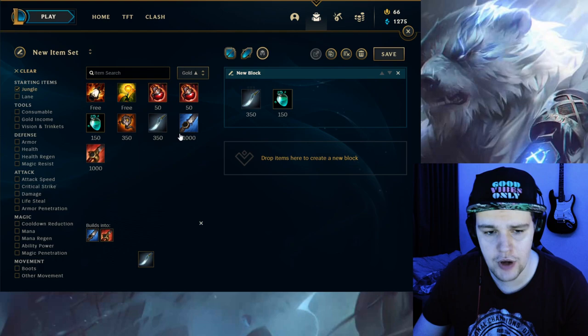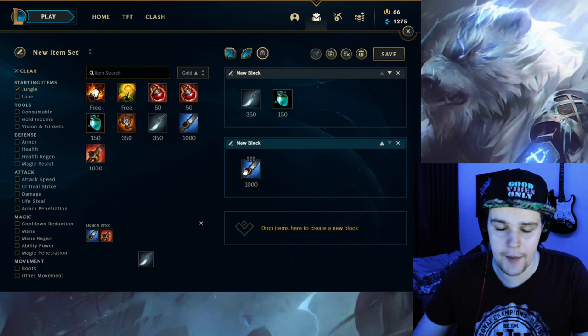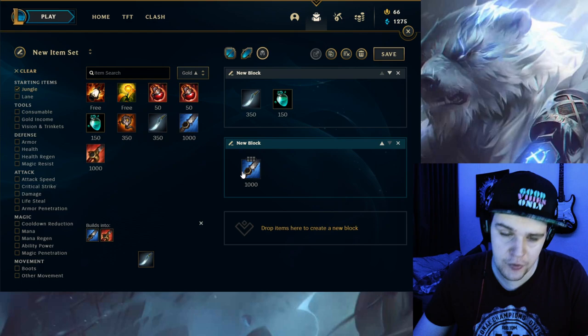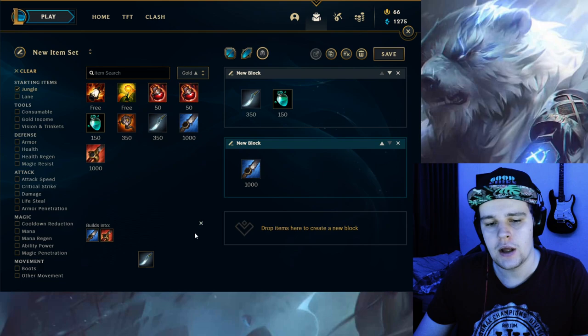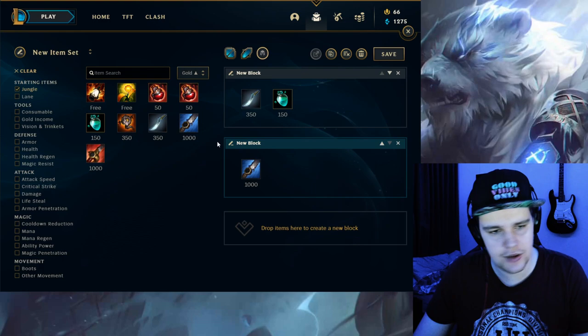To upgrade this, you want to get Blue Smite on Volibear pretty much every single time, simply because you're already going to be extremely tanky and extremely good in dueling situations — so Red Smite isn't as good. Blue Smite also helps you catch people a lot easier. You can have Nimbus Cloak, Blue Smite, and your Q movement speed all stacking up — you just run them down. There's absolutely nothing they can do, and you can get a free kill that way. This is the highest gank pressure you can have, and it's very difficult for the enemy to deal with a Blue Smite Volibear running at them.